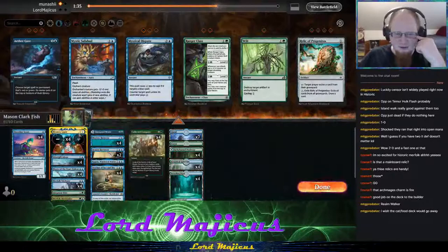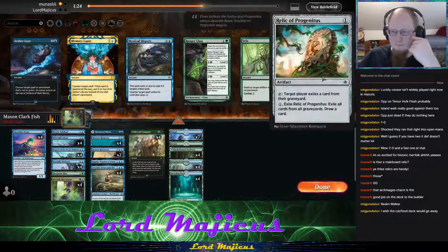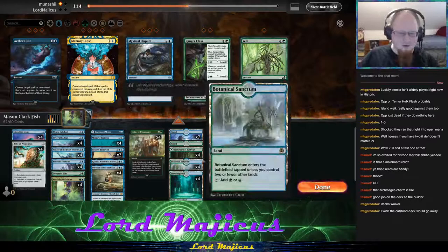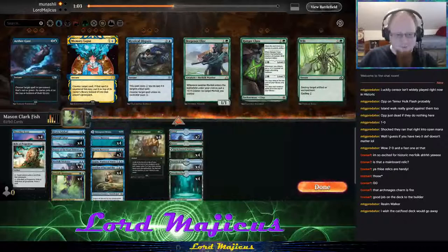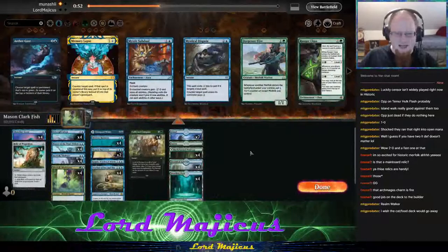Kopala seems really strong here. Maybe Mystic Subdual is fine. I don't think Memory Lapse is what I want in this matchup. Ether Gust is okay. Relic seems pretty good here. Deep Root Elite could either be really good or really terrible — I'm going to take it out. Actually I'll take out the Subdual too and just go with the Relics, because at least that makes it harder for them to keep looping the Cat.